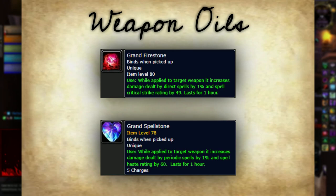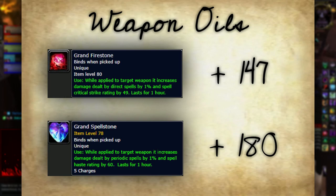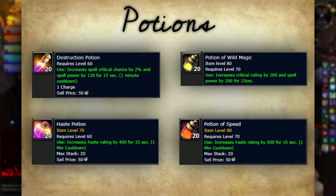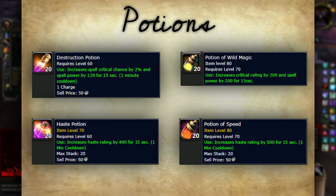How much crit and haste you get depends on whether you have the Master Conjurer talent — which we don't since we're not Demo. With Master Conjurer, Firestone gains an additional 147 crit rating and Spellstone gains an additional 180 haste. As for potions, they were all changed in Wrath — they are now on a 60-second cooldown and you can only use one per combat, so you have to drop combat to start the cooldown. You can pre-pop a potion before combat starts and then get one per minute in, but not many dungeon fights last more than 60 seconds. I'd suggest using Destruction Potions and Haste Potions — obviously not as good as the new Wrath potions, but the new ones will be extremely expensive and not worth popping in dungeons.